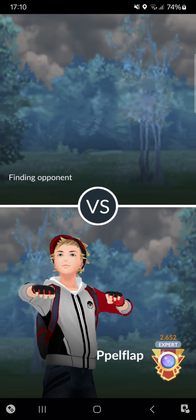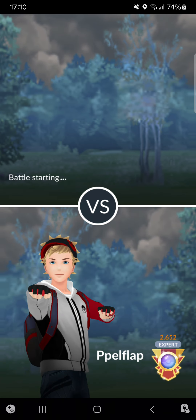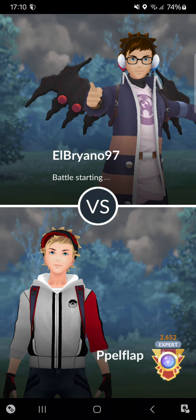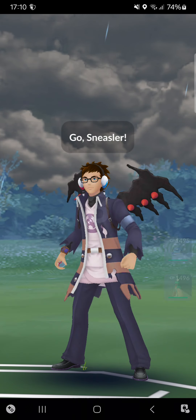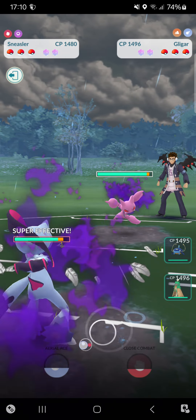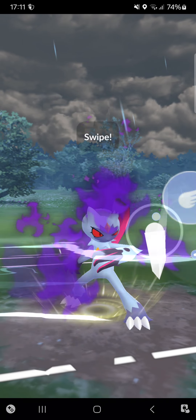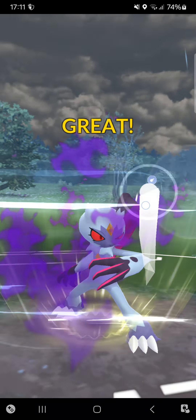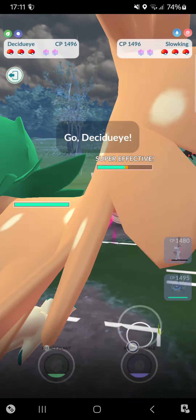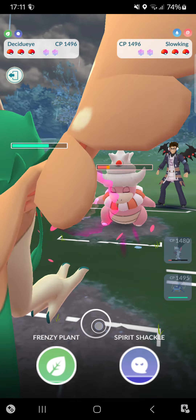Committing into the fourth match then. Shadow Sneasler is just more special in some special cups. Shadow Sneasler into Gligar — I'll throw my Aerial Ace, seeing how the opponent responds. Opponent switches into Slowking — not a problem at all, I can just go for the entire Leaf Blade farm now.